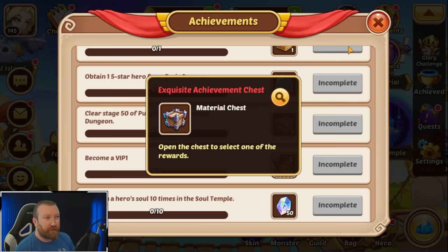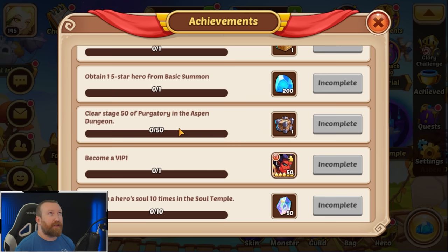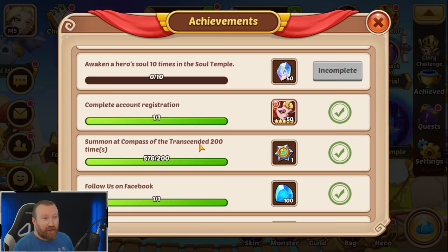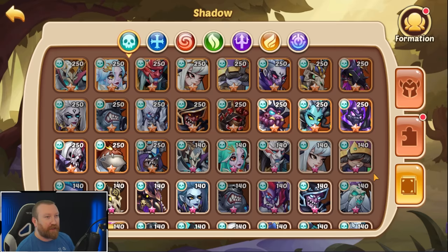Clearing stage 50 of purgatory and Aspen Dungeon will net you a chest with resources. I imagine there's another checkpoint at 100, 150, and 200 for purgatory. There's another one here: awaken a hero soul 10 times and it gives you half of another awakening. That's not great, but I wonder if this scales up - similar to how when you use cores of transcendence you kept getting more and more cores. We'll just have to see when it goes live.